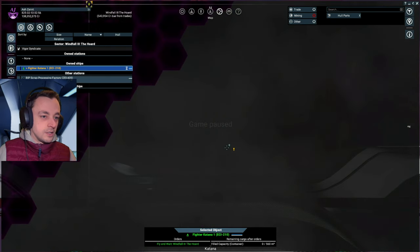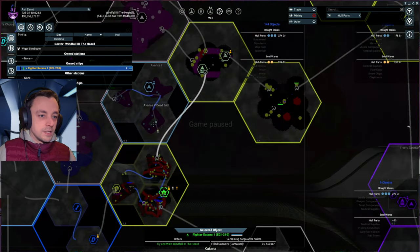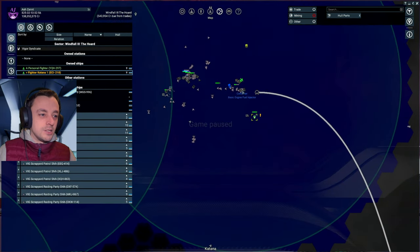Zoom in really far and just set that to be the place that it flies to — great. I've set up my ship and the backup ship with the ability to avoid damage from — what is it, is that Piloting Three? No, that's Basic Seminar.